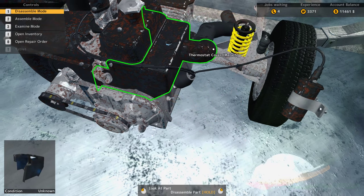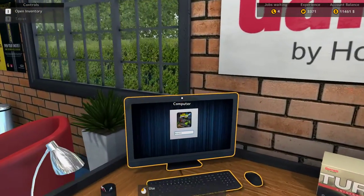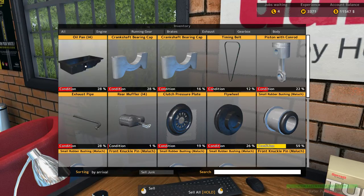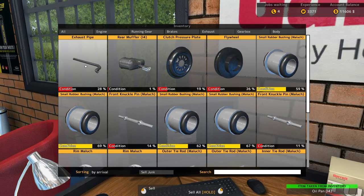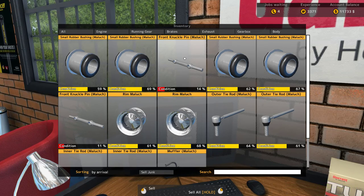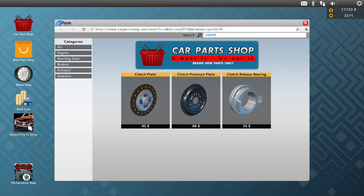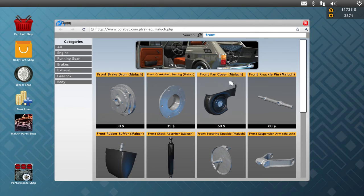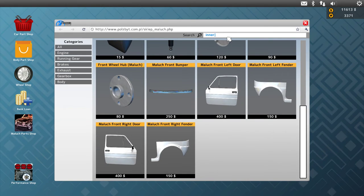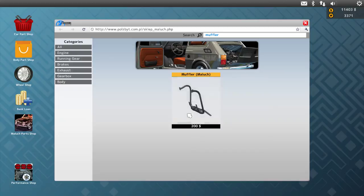Now we've just got to head over to our computer. We'll sell this stuff from our last job. So we need two front knuckle pins, two inner tie rods, and a muffler. Front knuckle pins — we need two of those. Inner tie rod — we need two of those. And a muffler. Done.